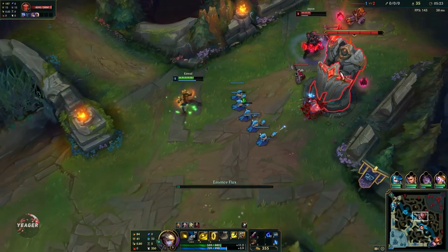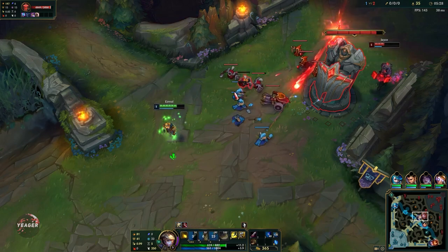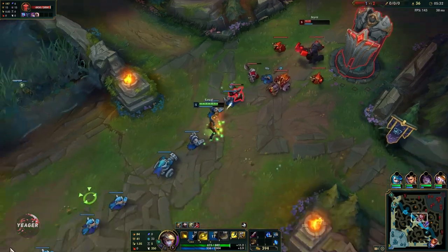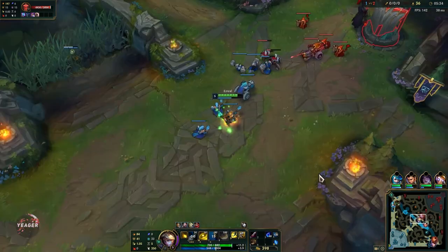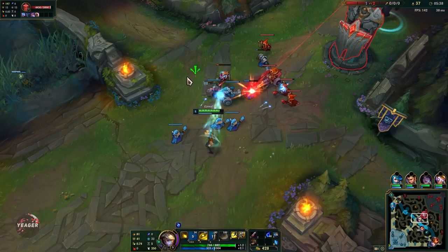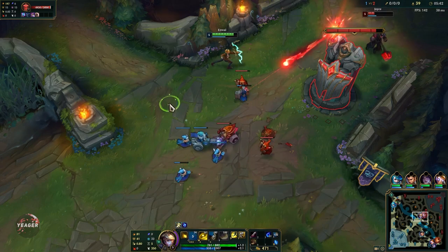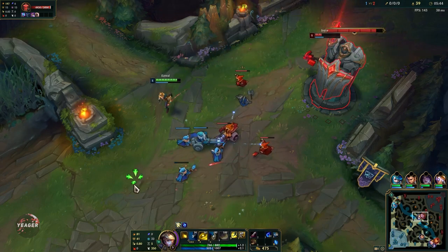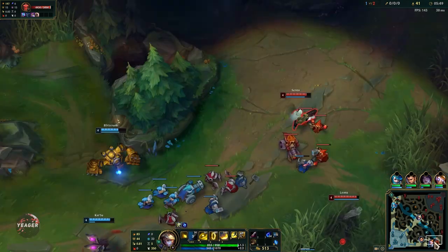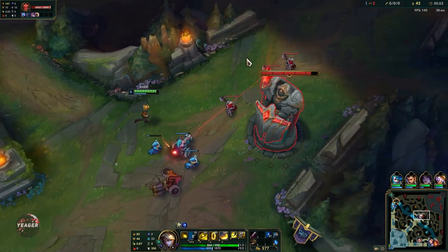You try to poke people as much as possible. One important thing: if you mark somebody with your W and you just E in a random direction, your E will prioritize the target marked by your W. So you can use that to hit people hiding behind the minion wave, because your Q can be body blocked by minions but the W can't. So you mark someone with W and then E forward and it will prioritize the enemy champion. That's a very good way to get some poke off.